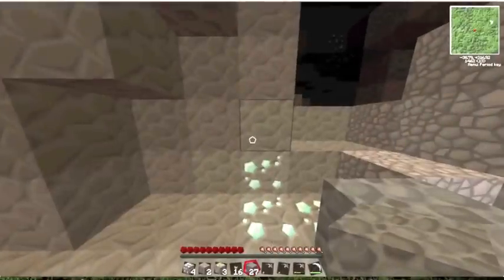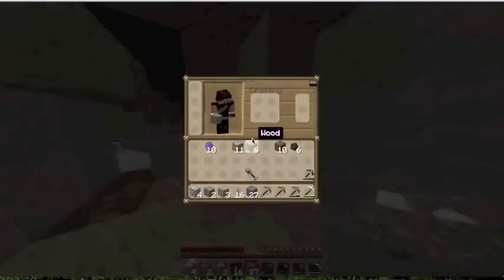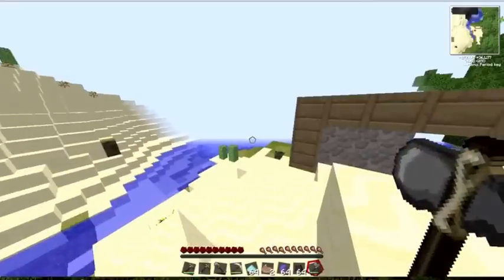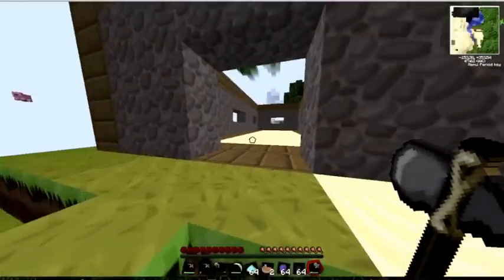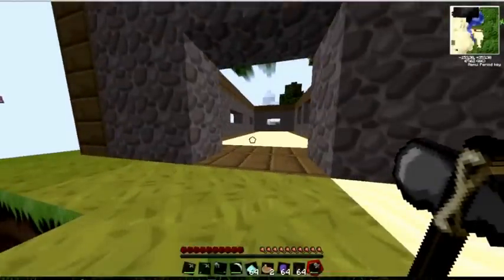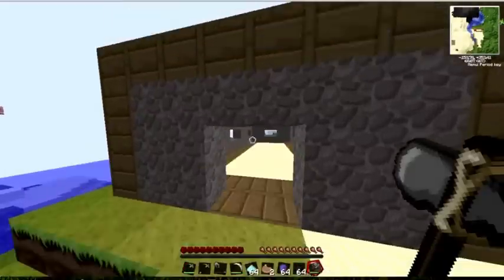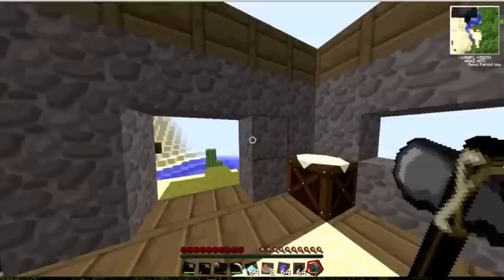I'll just mine out some more and I'll come back as soon as I have loads of stuff, so I can go up to the surface and start crafting. I'm back — I mined out the diamonds, mined some more stuff, and now I'm up and I have built a nice little house. Now we can get started on the real crafting.